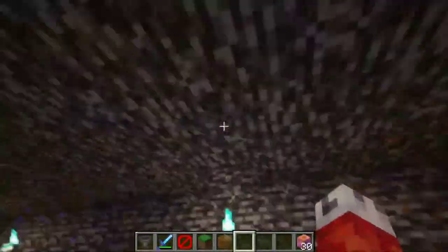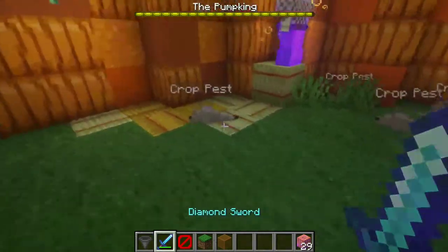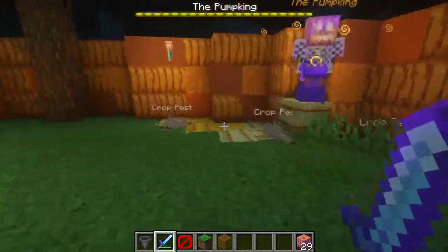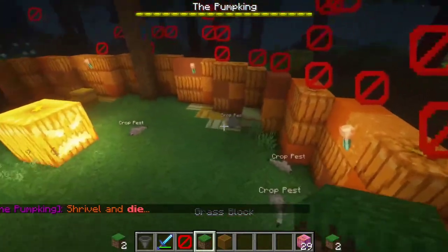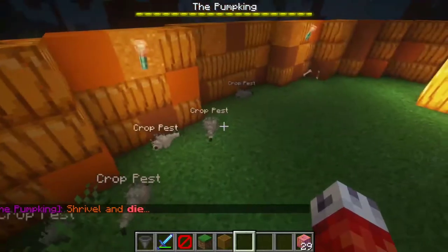Let me show you what this looks like. As you can see, when we reach the 22-second mark, the silverfish called crop pests spawn — exactly six of them. They'll wander around and bother the player as much as they can. That is our first phase attack.